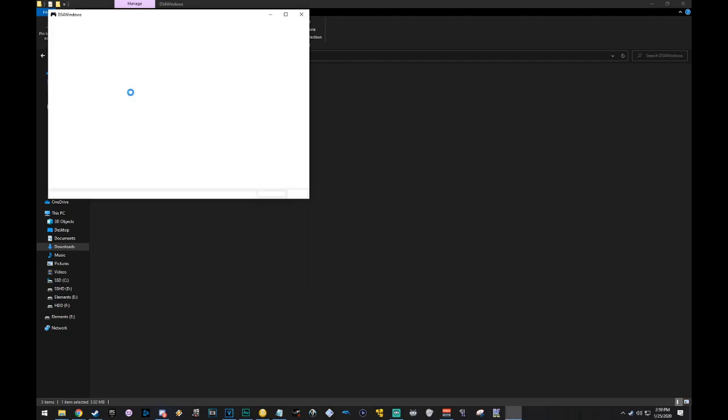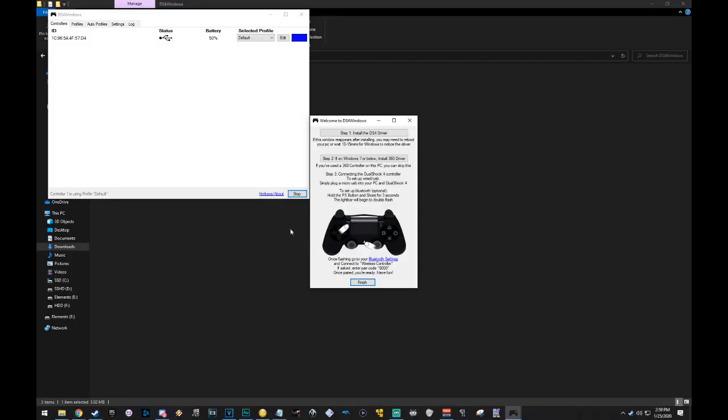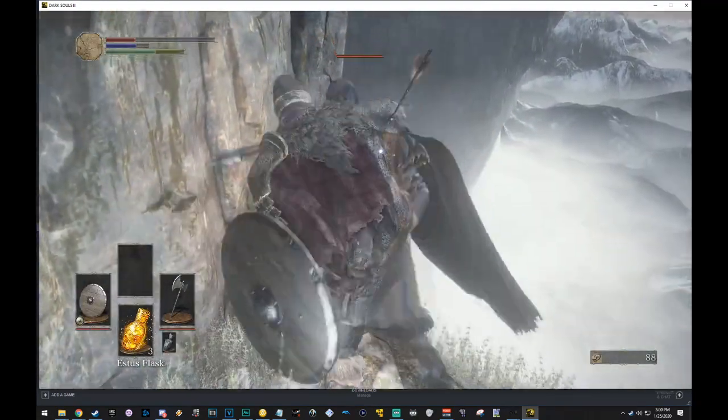Close out of the application, either attach or reattach your PlayStation 4 controller, and relaunch the application. Assuming that the program now shows that there is a controller attached, there is no further configuration you need to do. You can launch Dark Souls 3 and go ahead and look like an absolute bellend. Happy haunting!